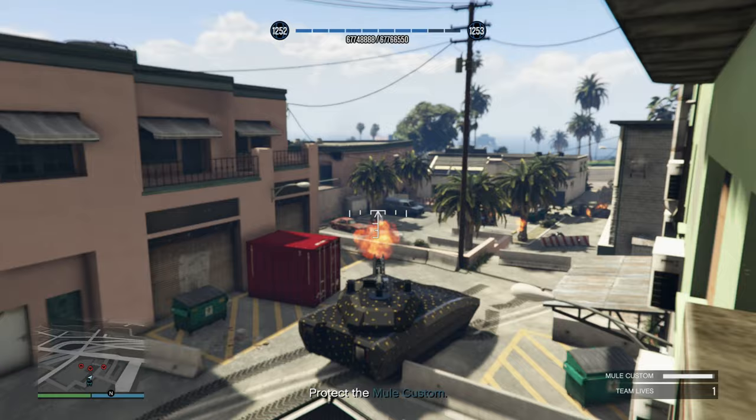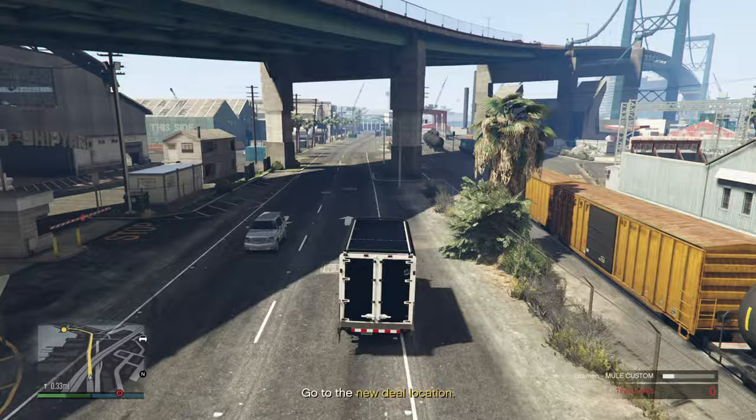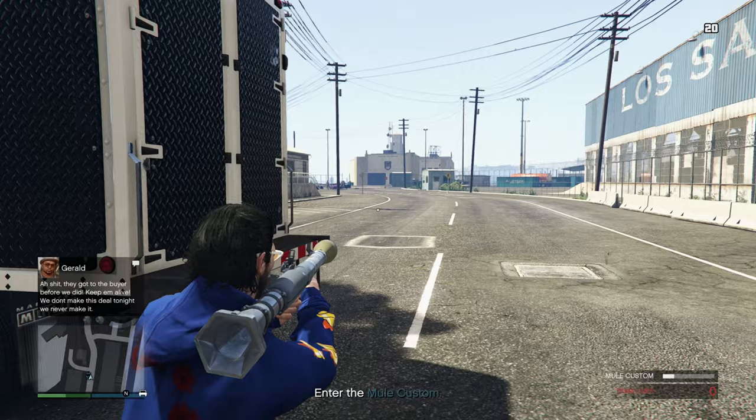On the way to the new duel location, make sure you're always ahead of the cars behind you — the moment they get in front of you, they'll start laser-beaming you. Before arriving at the location, stop for a moment and destroy all the vehicles with an RPG. That way you'll take out the enemies very easily and can arrive without a scratch.